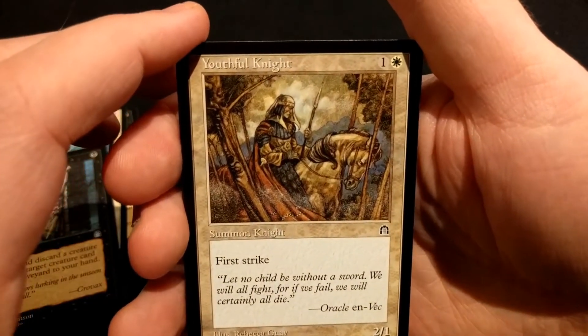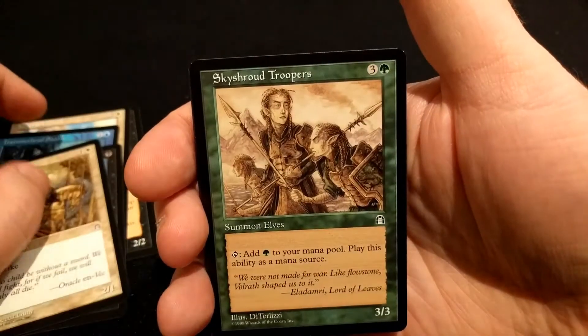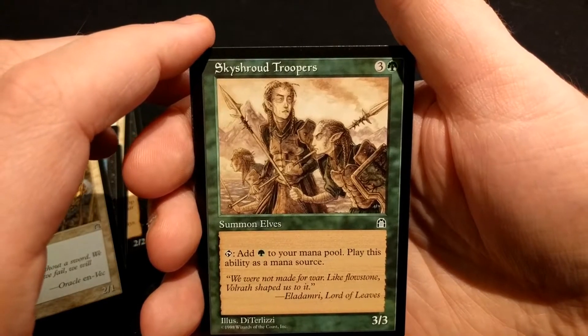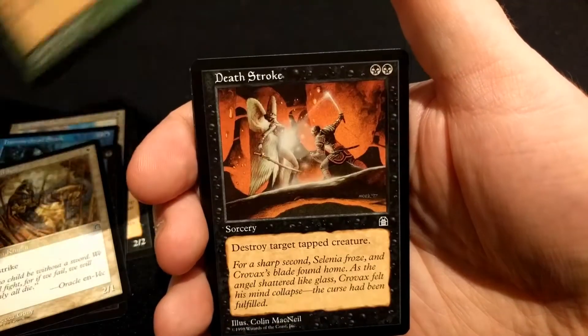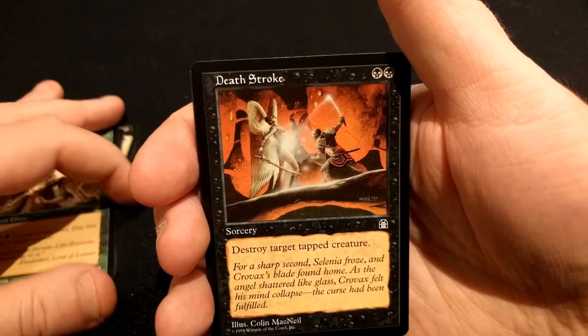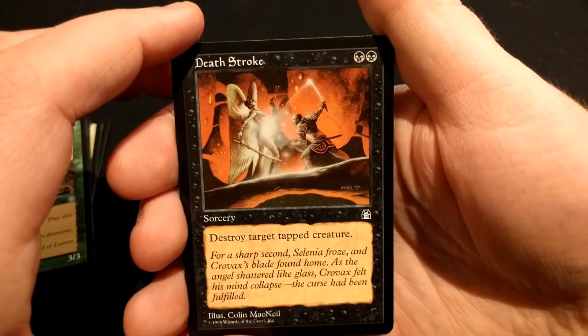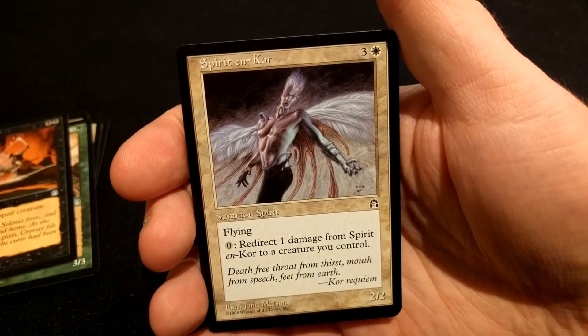Youthful Knight, Sky Shroud Troopers — interesting mana dork sort of, I guess. About a heftier one. Deathstroke — not bad removal.